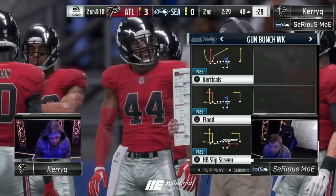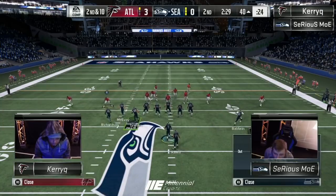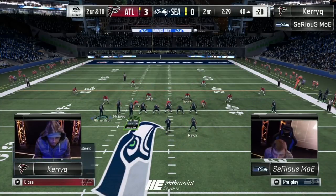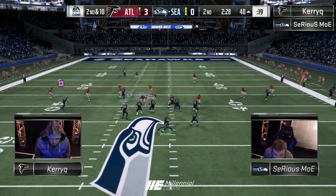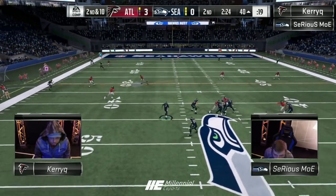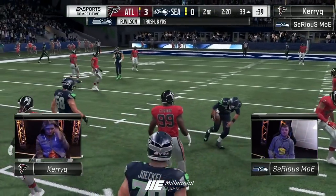Moe needs about five yards to get in field goal range with the Seahawks — seems to be good from 52 and better. Moe coming out in a bunch flip, motion out Richardson, most likely going to be running corner strike. No — it's going to be the post. Moe's going to scramble with Russell Wilson and slide. Good slide, gain about seven.